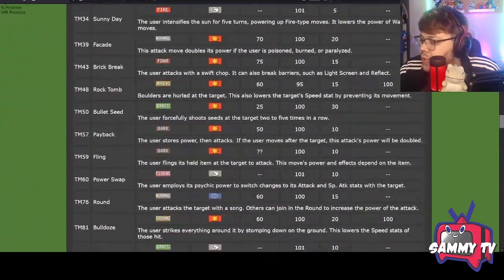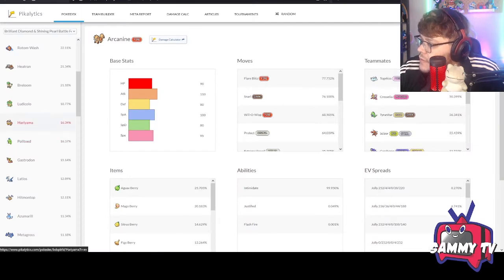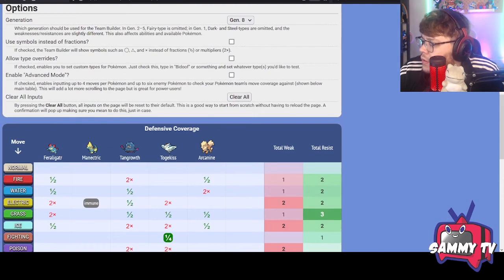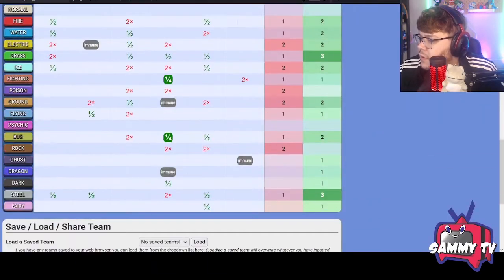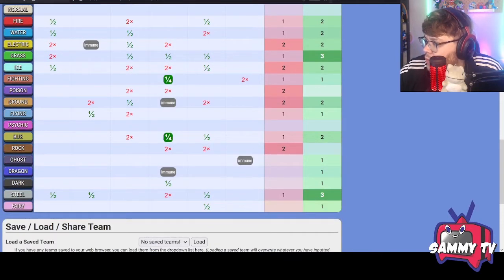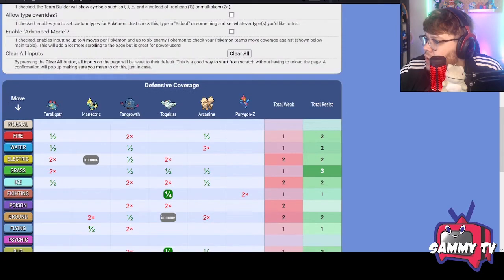You also want to keep balancing physical and special attackers. Porygon-Z is a fast special attacker that gives us a Ghost immunity, and it can Nasty Plot and run away with games. Let's try Porygon-Z. There we go — we get a Ghost immunity, Dragon immunities, and Ground and Electric immunities. Overall the team looks really solid now.